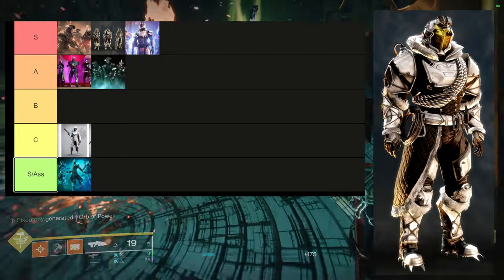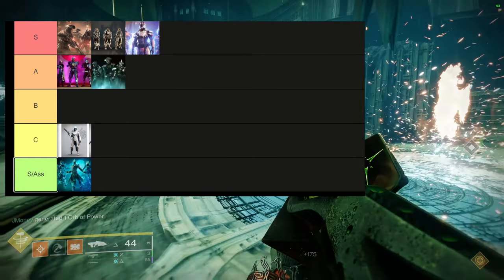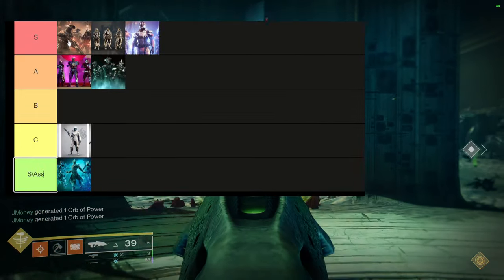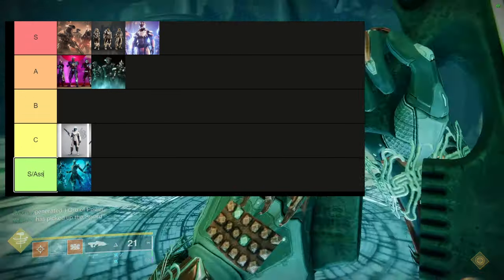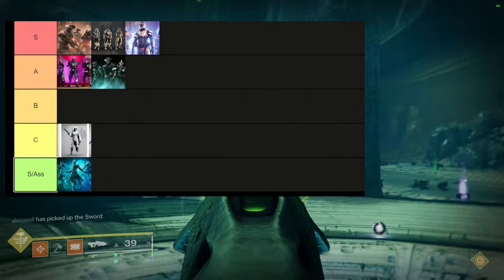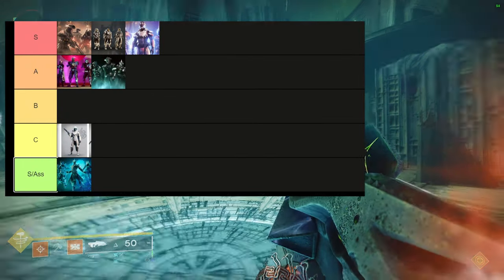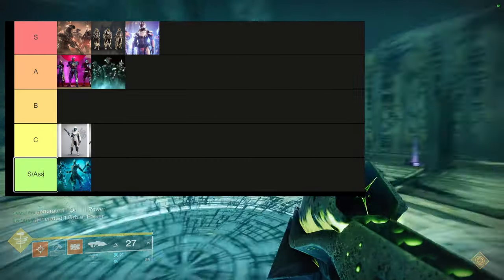For Warlord's Ruin Titans — and I can already hear the comments — I think this is the strongest armor set for titans specifically. I use the arms a lot, the chest piece a lot, the boots, the mark, and the helmet constantly. This shouldn't surprise anyone who's been on my channel for a while; if it's a tactical set, I'm going to love it.